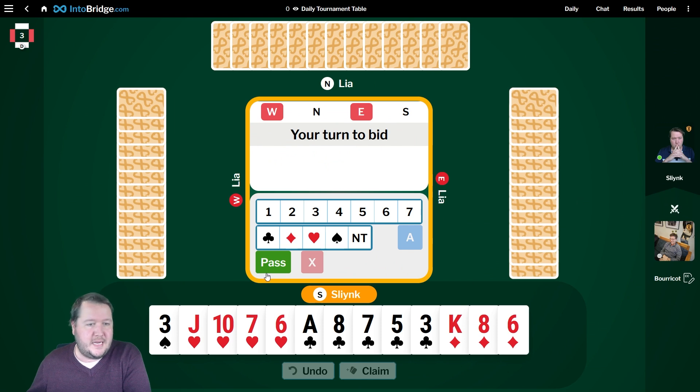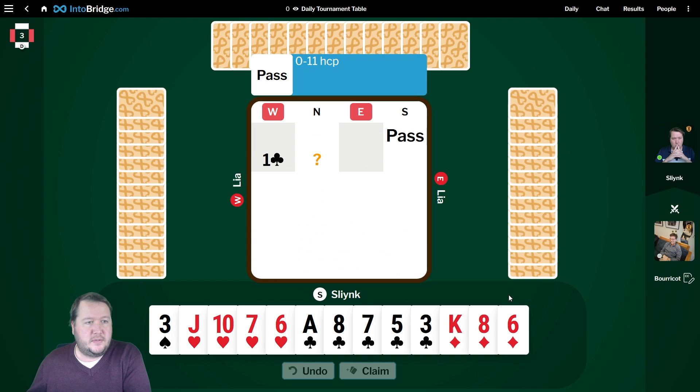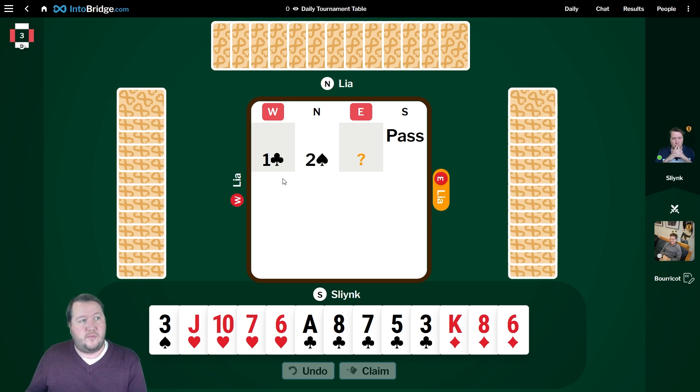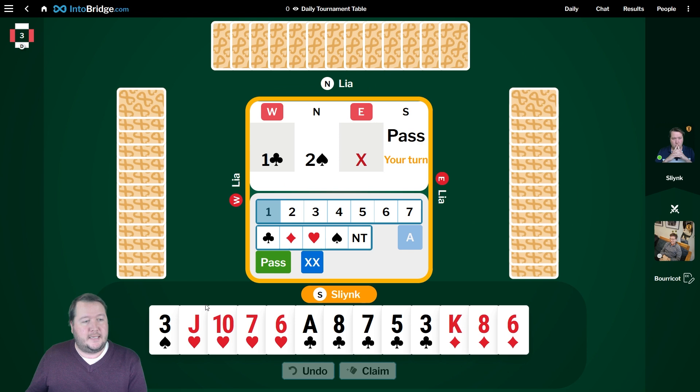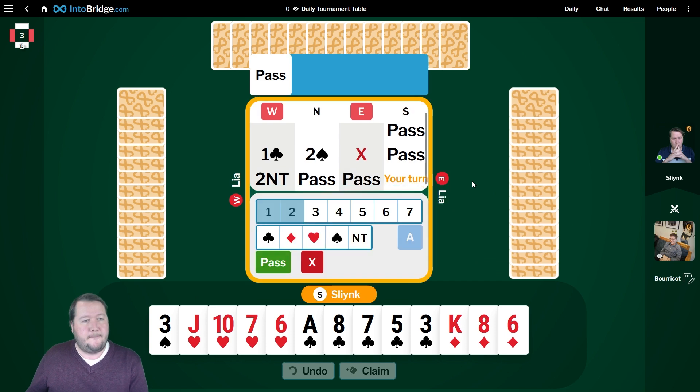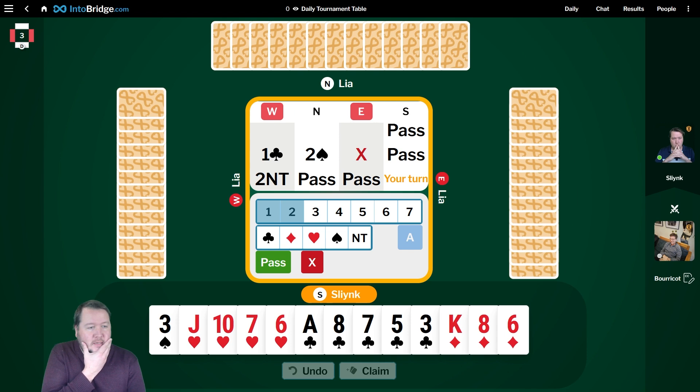Third hand — we've got an eight-count, just passing one club. Two spades, club, two spades, double. I've got a good defensive hand. Hopefully we don't get passed out. They're in two no trumps. Are they going to make two no trumps? They've probably got enough points. If I had some more intermediates in clubs, maybe I could consider doubling them. Nice defensive hand, but not quite there.